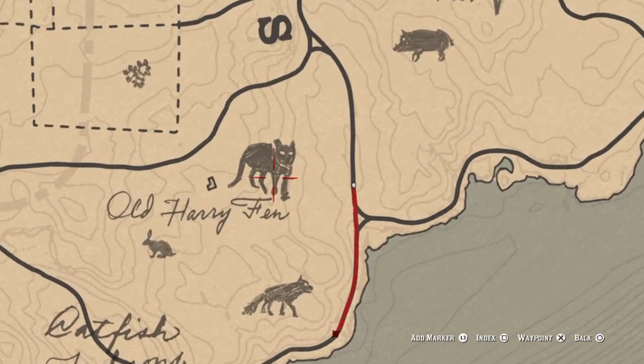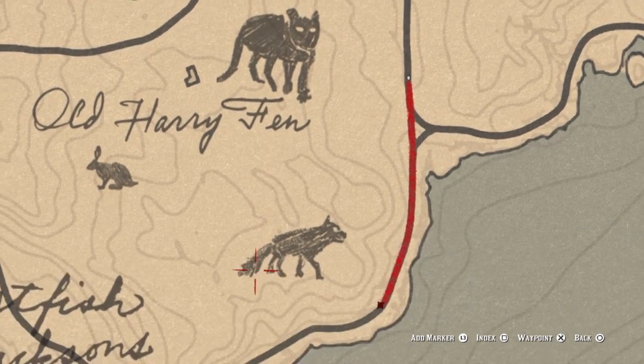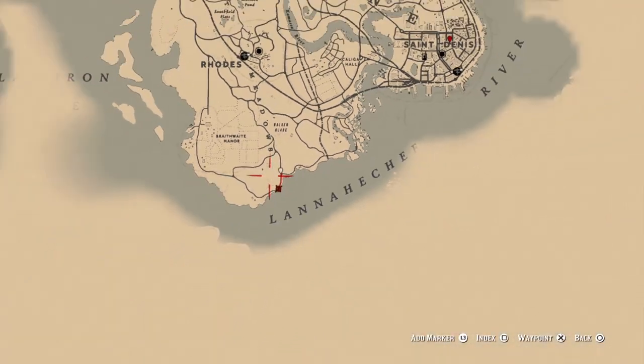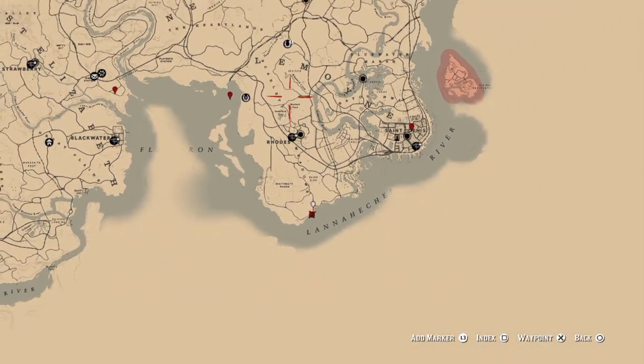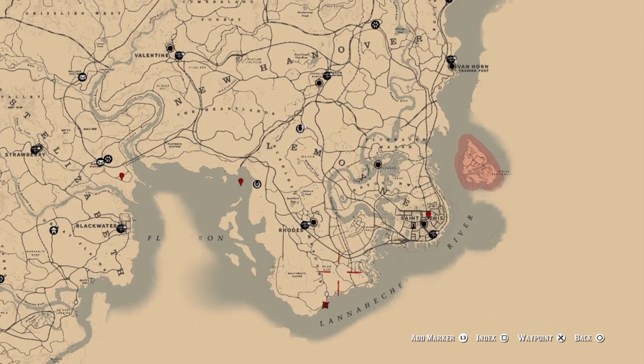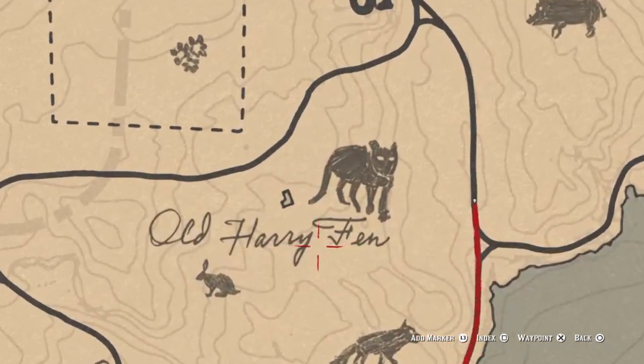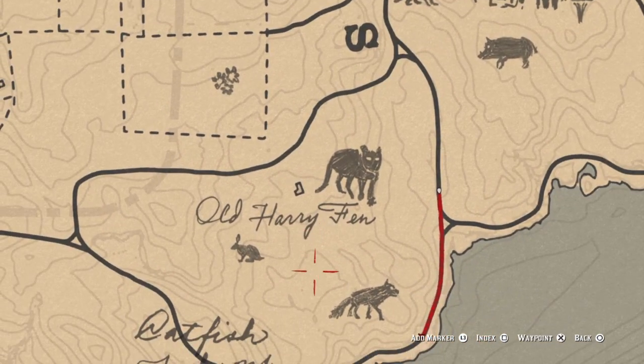The Panther Pelt is needed for crafting the Kid's Satchel, and the best location to find it would be right across this location in Rhodes, which is in the southernmost portion of the map. There's already an image of this Wildcat in this location, which indicates that this is a Panther spawning spot.